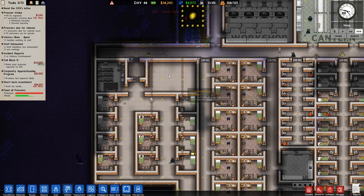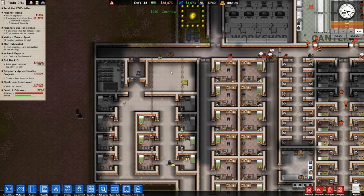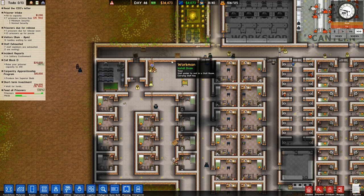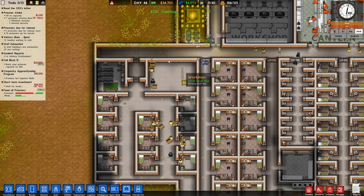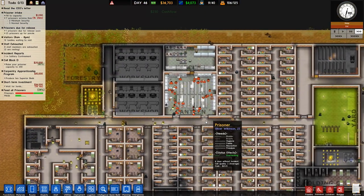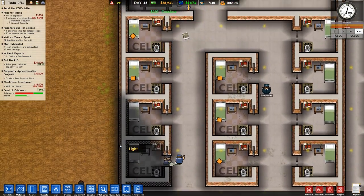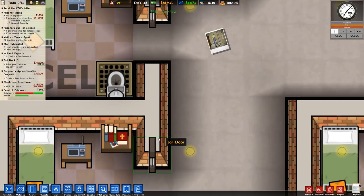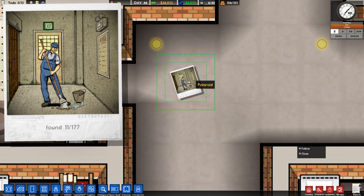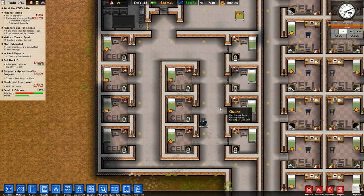Let me know in the comments what you guys want to see put in this area - maybe a classroom, a workshop, or even a store. We could actually put in a store right here and have the window to the store over here so the prisoners can purchase stuff, and it doesn't have to be a maximum security only thing. I'm also really thinking I'm gonna start a new series. I might get rid of the RimWorld series just because it seems like it is the least popular series on the channel right now.